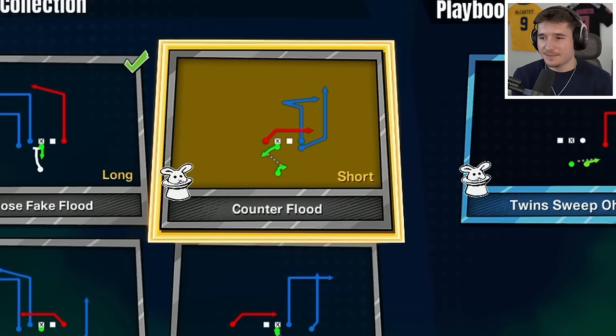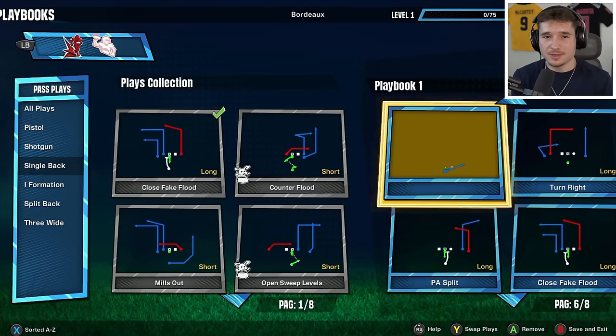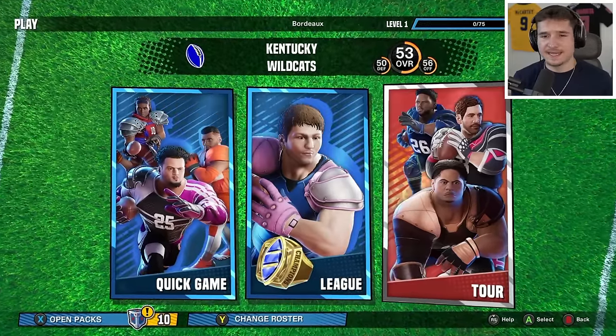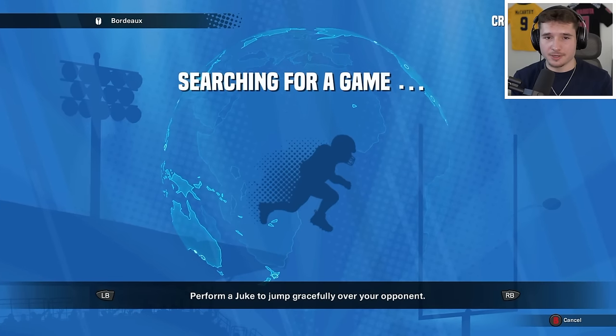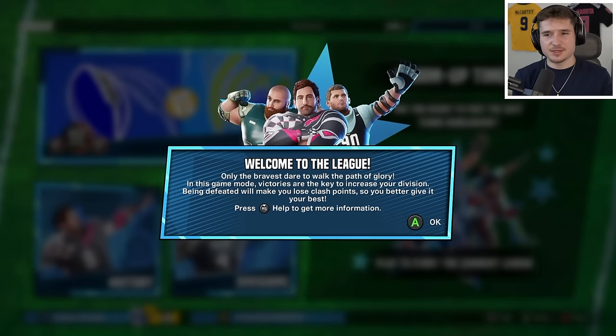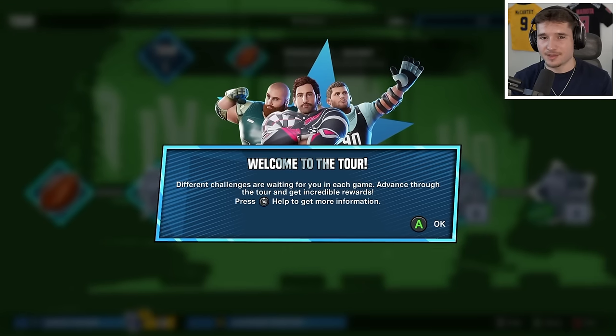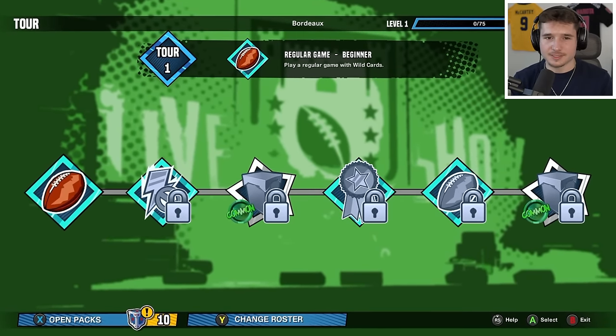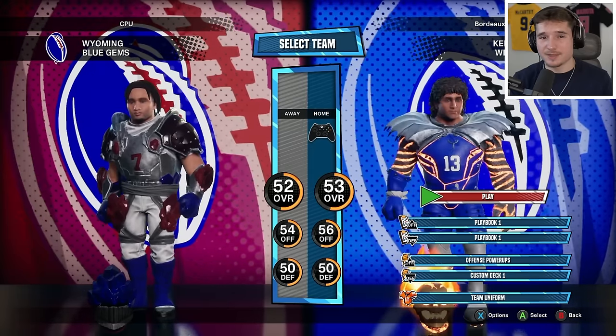If something has a little hat on it, it means it's a trick play, so we're going to load those into the playbook. Now I'm ready to play — we can choose between a quick game, the league, and a tour. On the quick game it's an online matchup; for the league it looks like you can move up or down divisions. The tour is what I want to explore because as you play each game you unlock more stuff, and our first matchup is against the Wyoming Blue Gyms.